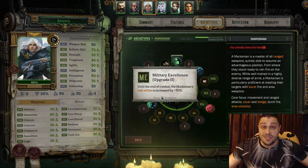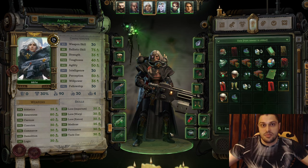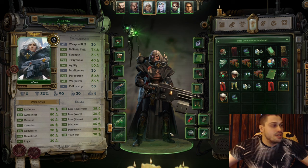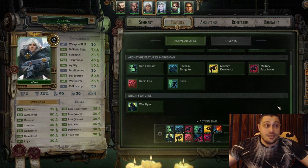What items do we want on Argenta? We want critical chance, critical damage, medium armor, Bolters, and utility items that can provide Awareness or Demolition. The stats that are green are the ones you wanna go for. All the stats you see that are higher - 80, 80, 70, 50, 50 - those are the stats you want on Argenta and on all her gear.